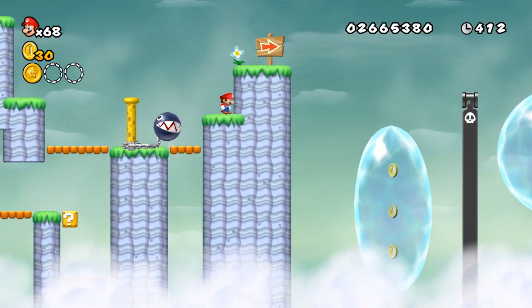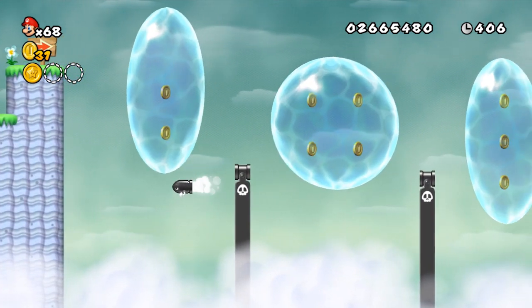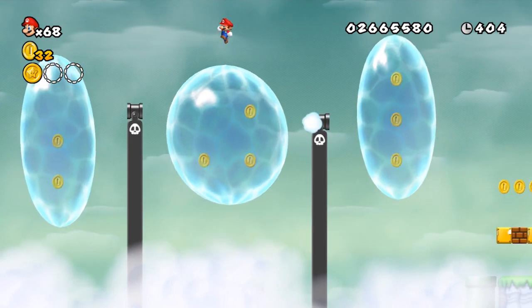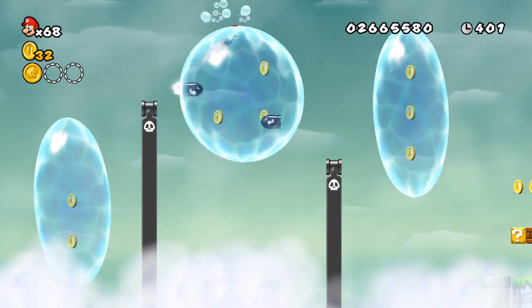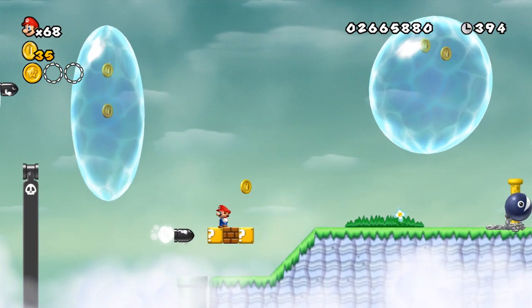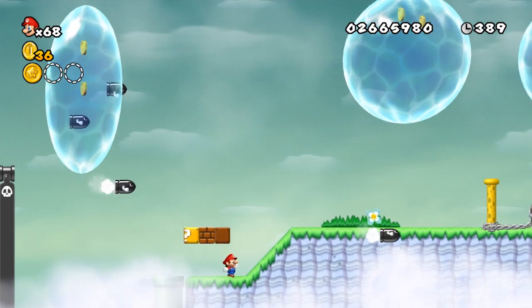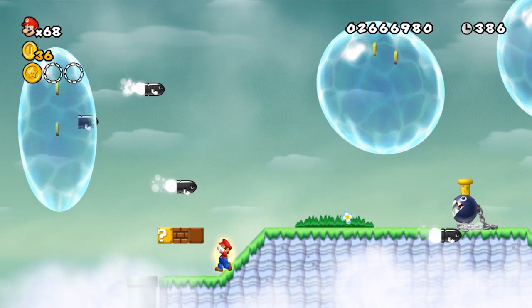I'm gonna try and play it safe now, just because I've got no power-ups left to work with, which kinda stinks, because that would really come in handy for skipping some segments coming up, especially that propeller suit. But I guess now we can just swim through the weird floating water bubbles. Not sure that's how precipitation works, but whatever.